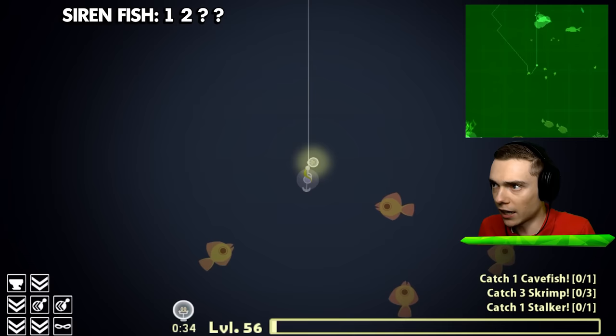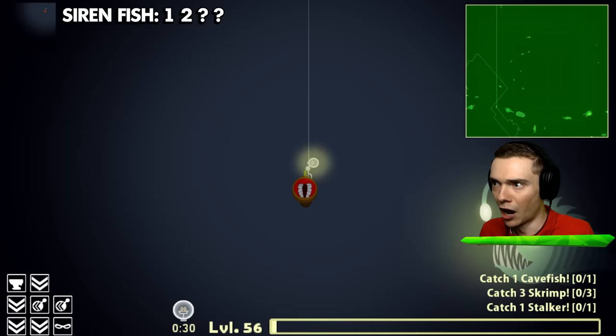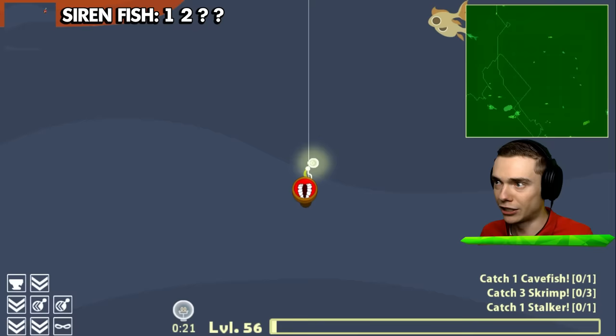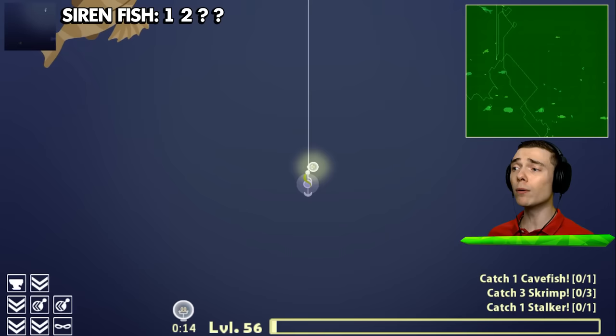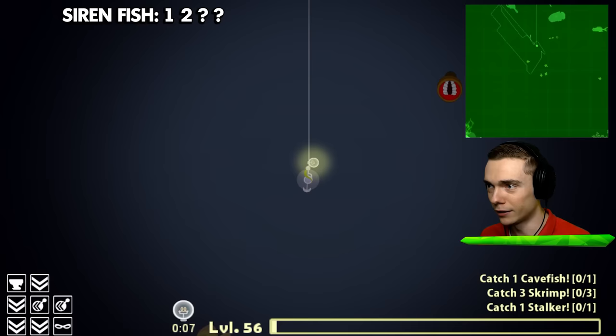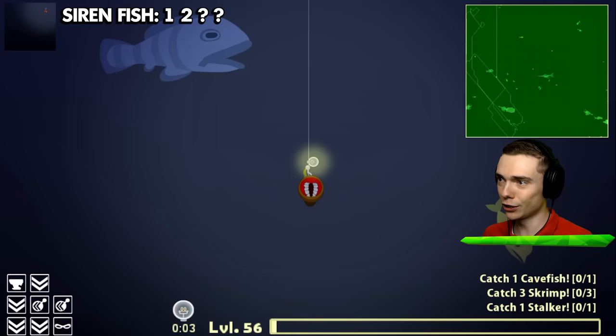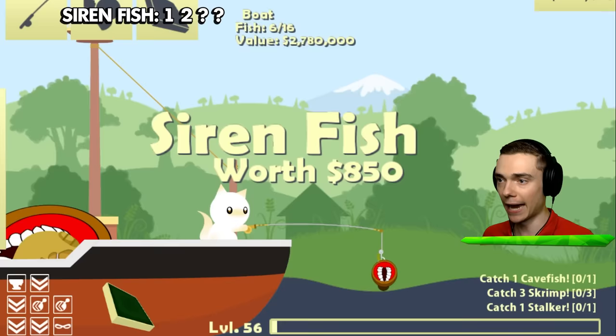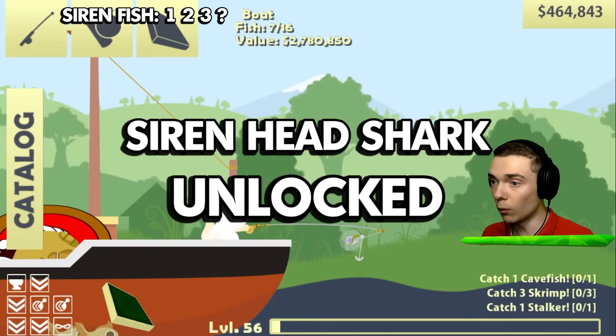I feel like we kinda caught that one already though — we gotta get back down and figure out the siren fish that were lighting up! That was so weird — we've got light siren... wait a minute, now it suddenly makes sense! Those are light head fishies! I believe light head is like siren head's brother or something — instead of sirens he's got like a big light thing, you know? But now I can't find them anymore — those are definitely the last ones we gotta catch before we can catch the siren shark! I think I see him — right over here! We got one! And we're gonna reel it in and it's gonna be so beautiful!